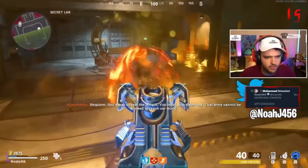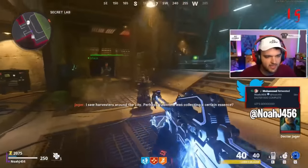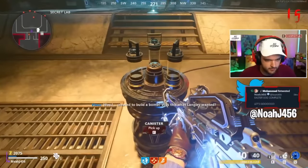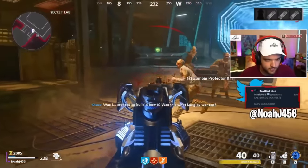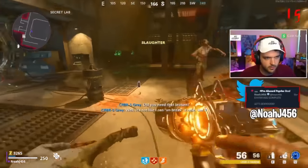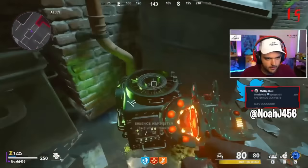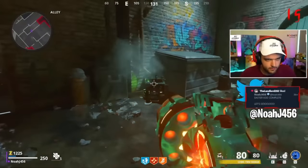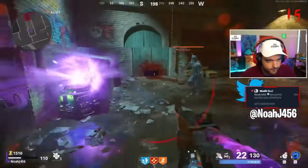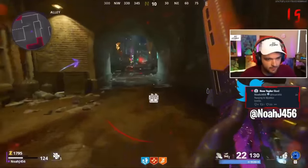Once inside, there's a special area with two red domes. Progress the rounds until the domes go away. The first item in the middle lets you grab three canisters — hold F three times to grab each one since there are three of them. The second thing you shoot with the wonder weapon, and out pops an essence trap that will spawn Tempests.